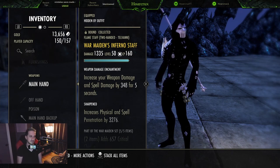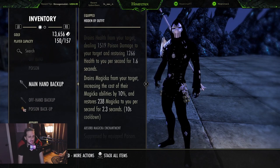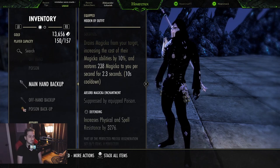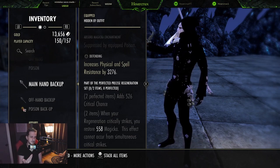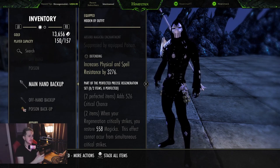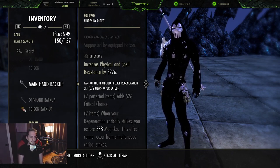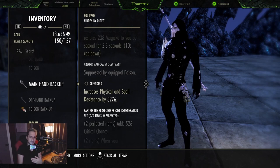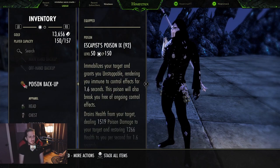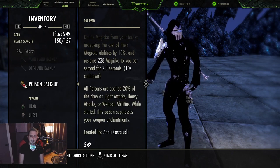On the back bar we're running the perfected Maelstrom resto staff. I considered running Willpower here too since we're running a five-piece body set, and you probably guessed it - it's Crafty. You don't need the perfected Maelstrom, but when you cast Rapid Regen on the build you will get 550 magicka back. This can only proc once - you can't get consecutive procs - but since Rapid Regen costs around 2,200, you're effectively getting 500 magicka back each cast, which is pretty good.